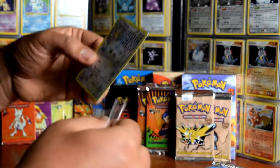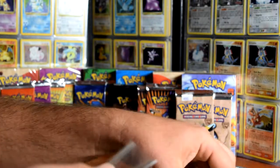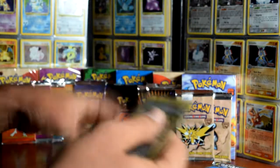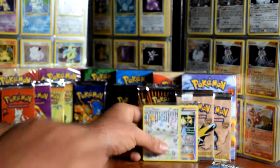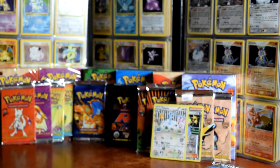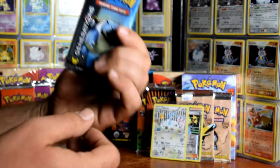So what we'll do is I'll sleeve these bad boys up. And they're my two holos - put them back there. Hopefully they'll stay up and be good. Awesome. Next - Blastoise.